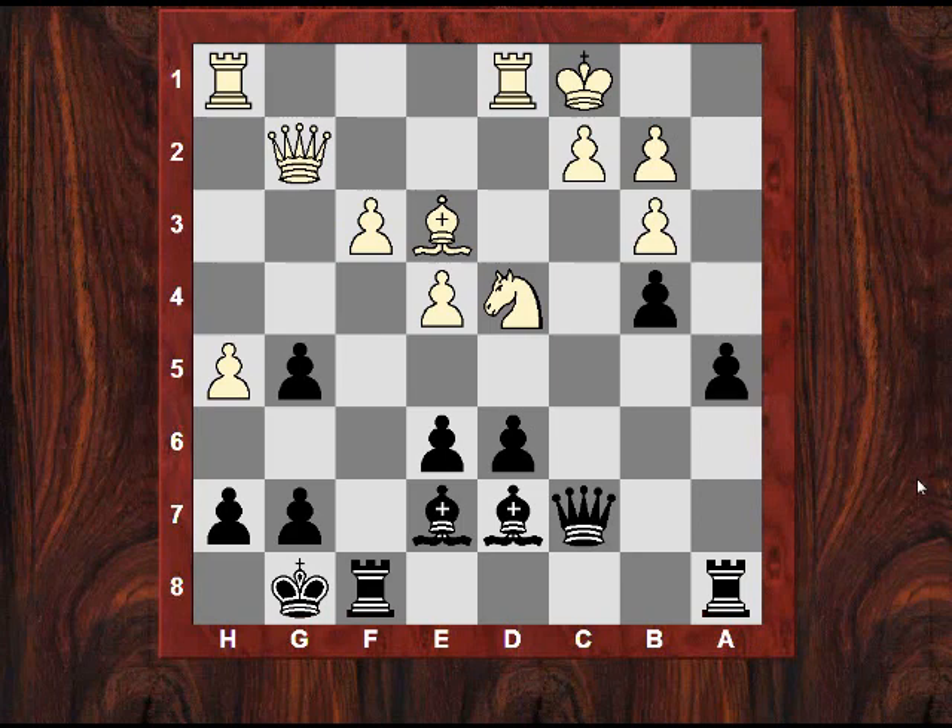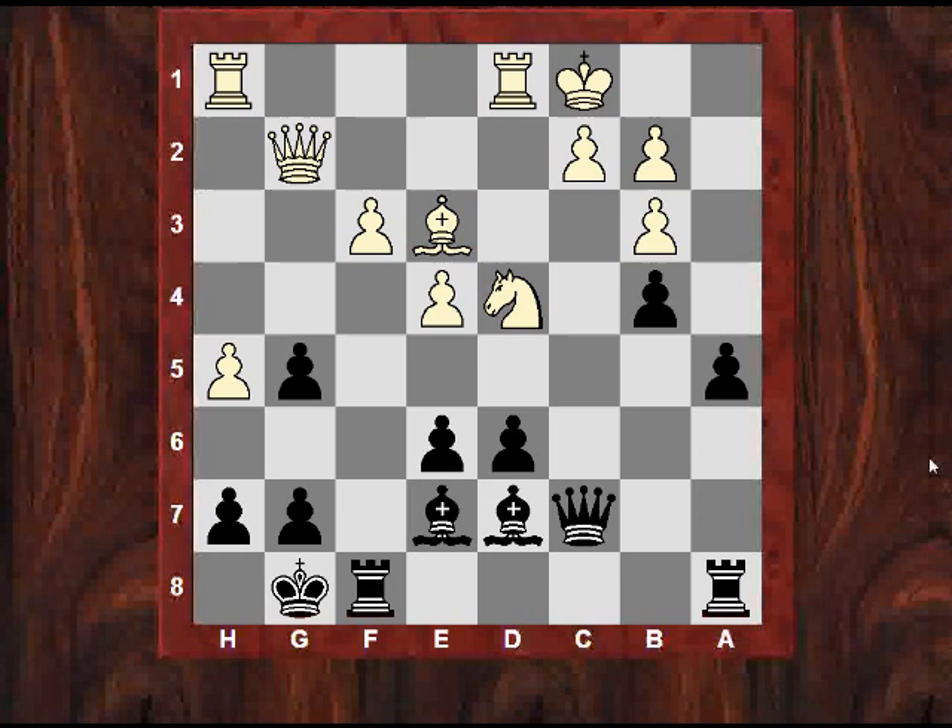That move is g5 — but not quite yet. First taking on d4, and now g5. I think this is a brilliant Larsen idea, just to slow down the White attack. Because the attack is slowed down, it gives Black's attack more of a chance, and Black's going to come in with a4 with an advantage. He's completely triumphant with this g5 move — anything else and he's going to get massacred on the kingside. You don't want to allow hg and any bishop sack on h6 — after Bxh6 it would be all over. So g5 keeps Larsen in the game with advantage.